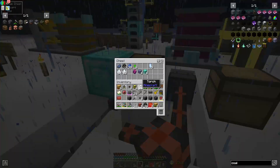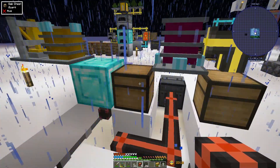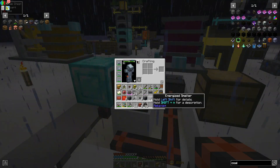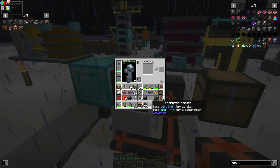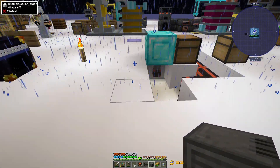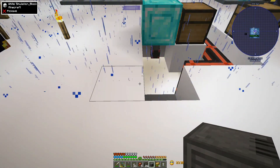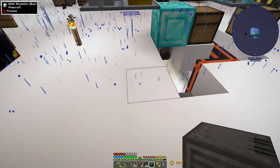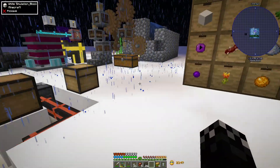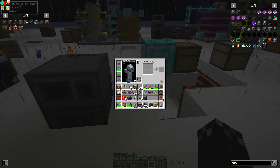I use scaffolding all the time when I don't have a jetpack - a jetpack would be nice right now. My plan is to set up a full Mekanism processing line. The smelter would go here. I think I'm going to run this way and I realize I also need to produce oxygen, so I'll put the smelter on this end and run things in that direction.